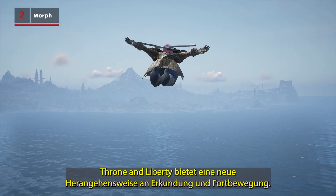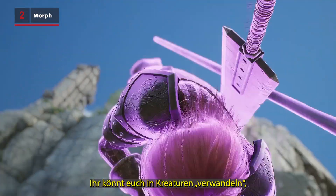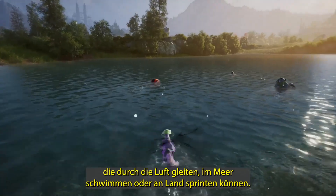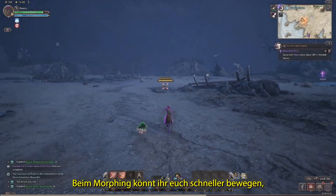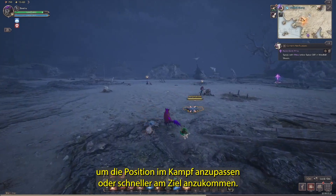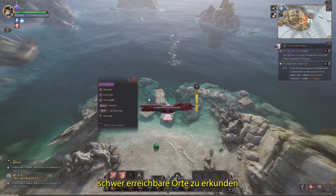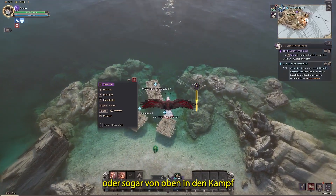Throne and Liberty has a fresh take on exploration and traversal. Players can morph into creatures that can glide through the air, swim in the sea, or sprint on land. When morphing, players are able to move more quickly, which can be used to adjust positioning in battle or arrive at your destination faster. Gliding and swimming morphs also allow you to explore Silesium's more hard-to-reach locations, or even enter combat against your enemies from above.